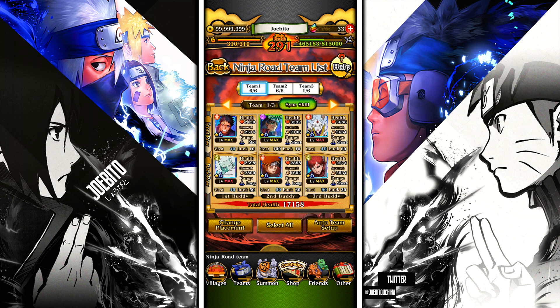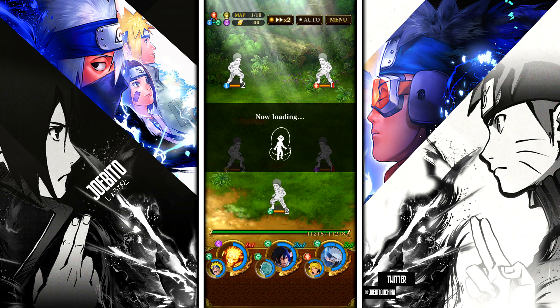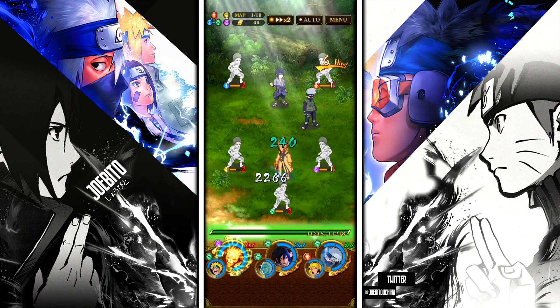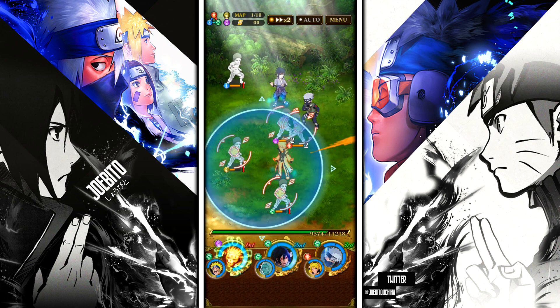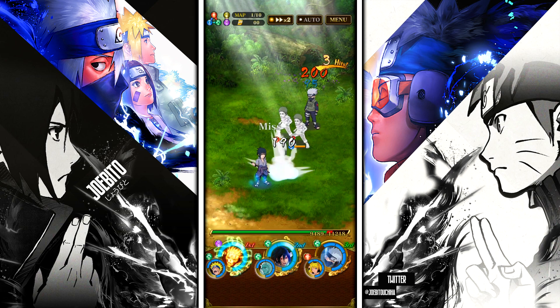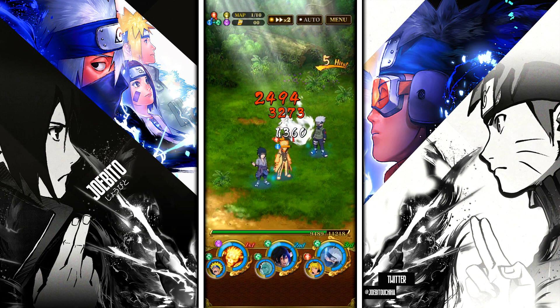Once you get to the first map, you can go ahead and stall up if you want — I recommend trying to kill off all the white Zetsu. This Ninja Road is pretty simple, easier than the last one, as long as you get through it in a timely manner. This is the exact same team I used in the last Ninja Road, so it's pretty straightforward.